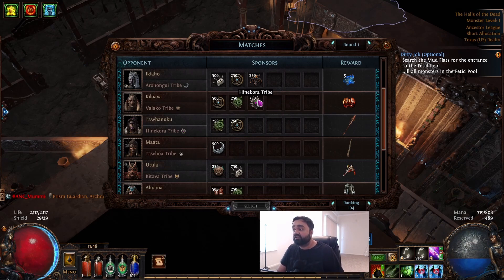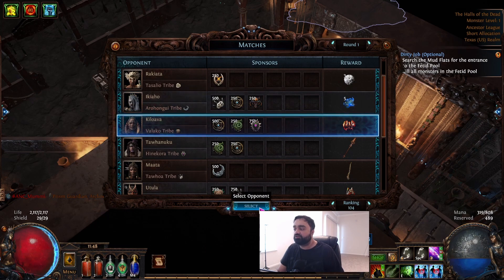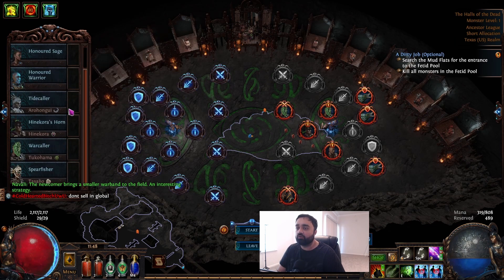So if you win the fight, for example, you get 750 Hitakura tribe tokens, 250 Tukuhama tribes, and 500 Aramco tribes. Let's just pick a fight real quick — we're going to click select on it and then go ahead and place our warriors here.